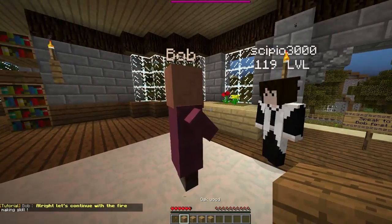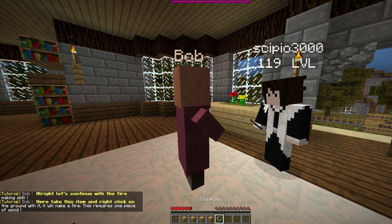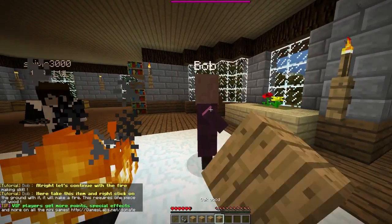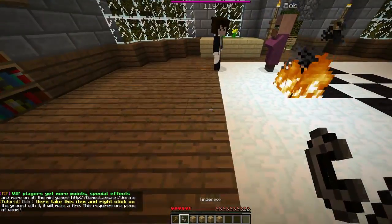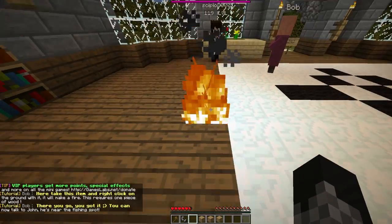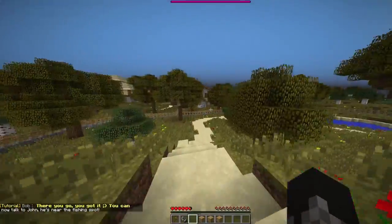Now that I've completed that quest, I go and talk to Bob, and he talks about firemaking. So I have the tinderbox. I now just need to make a fire. So I right click on the floor - as you can see, it gets rid of one of the wood, because it costs a wood to make the fire. He says there you go, you can now talk to John. He's near the fishing spot.